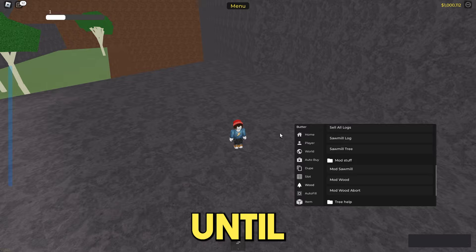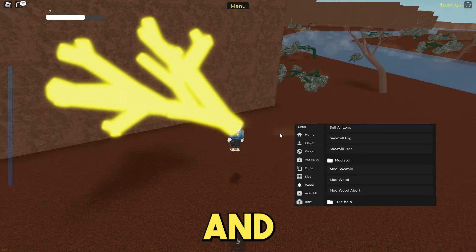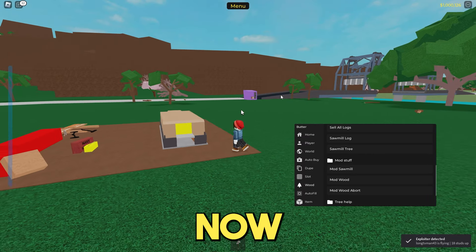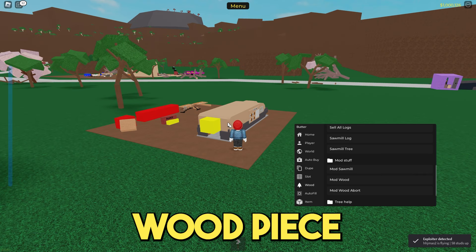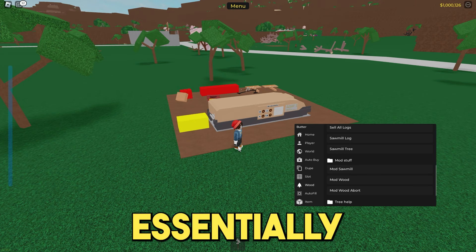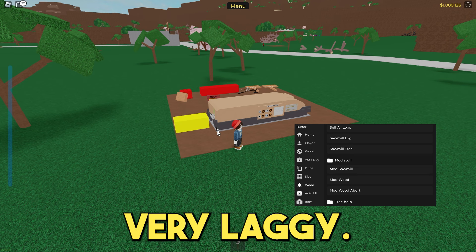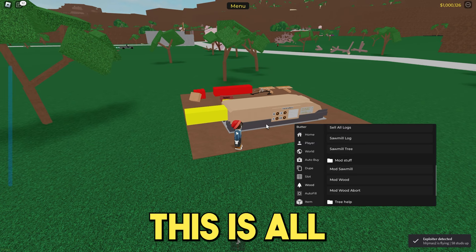Now all you need to do is wait until it's completed. It will just carry on doing its process, and once it's completed, it will just teleport you back to your base. You can see the process happening — the sawmill has sawmilled the mod wood piece and it is making it into a mod wood piece. I didn't join a private server, so it probably should take ages, but essentially this is pretty much it. This is all you have to do, and you can do this as much as you want to any tree in the game.